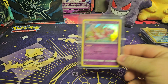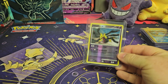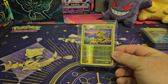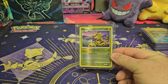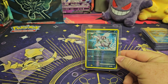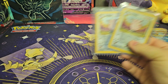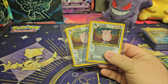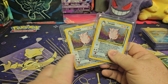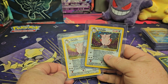We got a Holo Mew, a Holo Giratina level 70, a Holographic or Reverse Holo Electrobuzz, and a Reverse Holo Palkia. Then we got two base set Clefable holos — oh, look at those swirls! Look at that swirl right there. Does this one have a swirl in it? It does, right there. Very nice. Everybody likes the swirls.